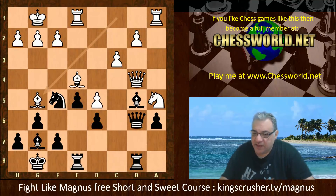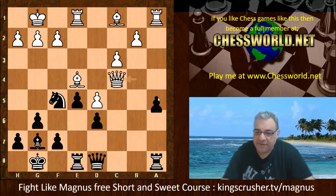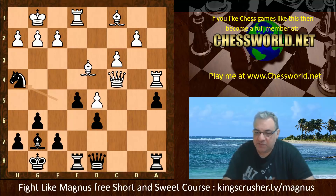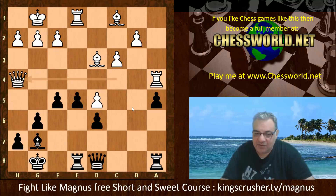So taking off that knight before it does any damage with Ne5. Queen takes and now a5 — trying to dissuade maybe b4 as well as not being a target there. Rook a4, Ne6. So this liberates the f-pawn. If Knight h4, the problem is Bishop d3 — you can see both pieces are looking at h4, encouraging that knight to move back. Otherwise it's just taken, so that's a bit pointless.